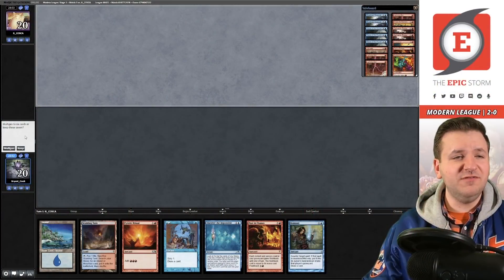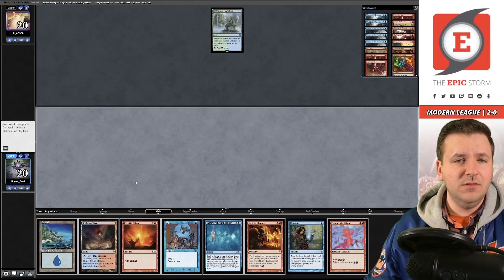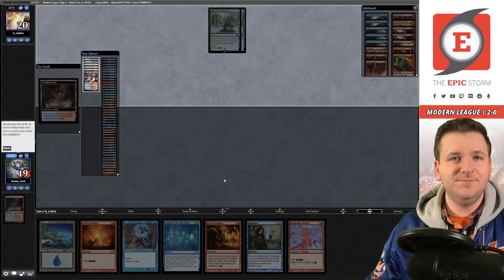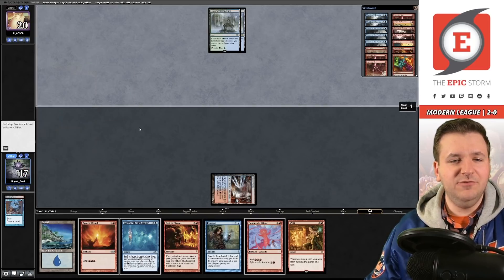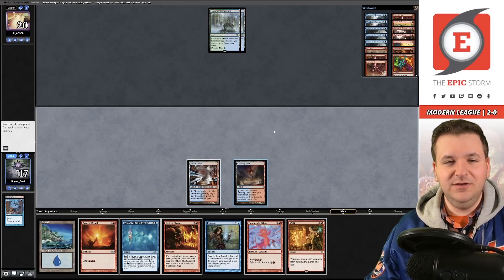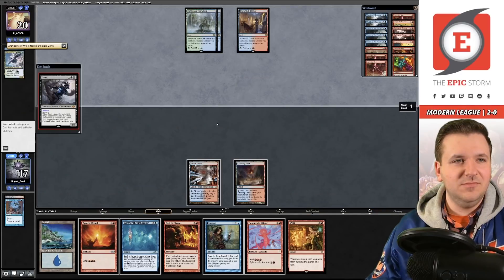Match three on the draw — reasonable hand, let's try it. There's a Sanctum, so that likely means Living End. We'll play a land and pass. No cycling creatures yet from the opponent. We Opt and bottom a card — we'd really like an enabler. We play the other Island and thin a bit. Confirmed: it is Living End. There's a Whirlpool Wurm into Sky Turtle, then Grief.